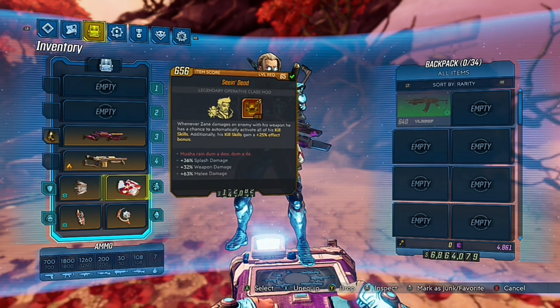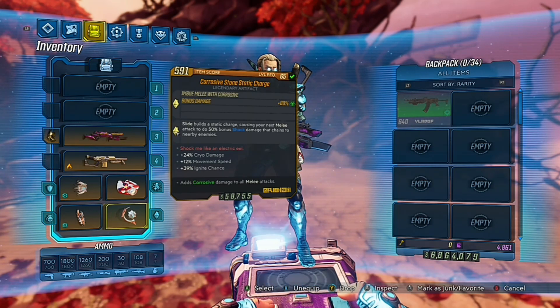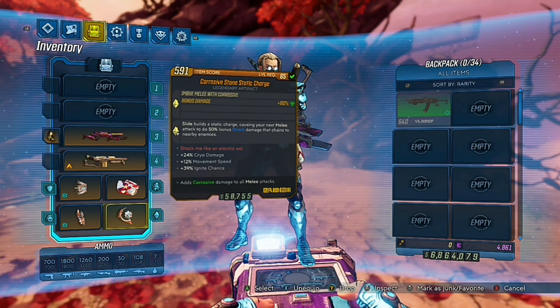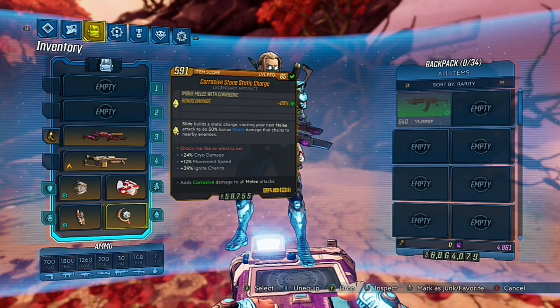For the class mod you want the Cannon Zane class mod — that is the Seeing Dead. Try to get as many points into Donnybrook as possible. For the artifact you want the Static Charge, and there's quite a lot of diversity to which prefix you can use. For example, I'm using the Corrosive Stone to get corrosive damage added to my Face Puncher shots — this also gives you 80% more melee damage, so I highly recommend this as your main one. However, you can also use a Snow Drift, a Berserker, a Knife Drain, or a Cut Purse for unlimited ammo.